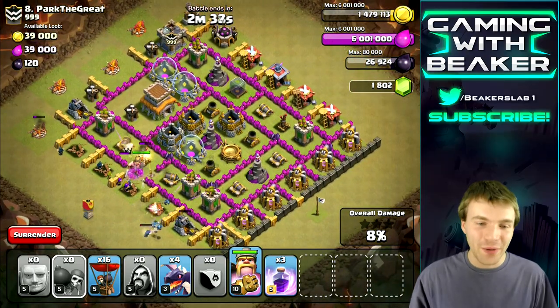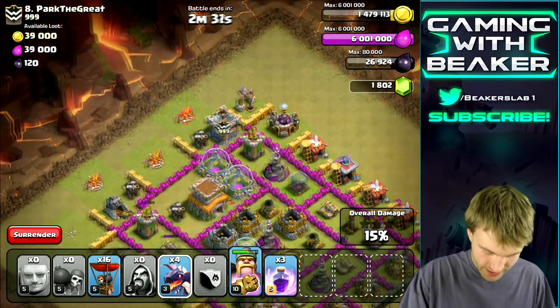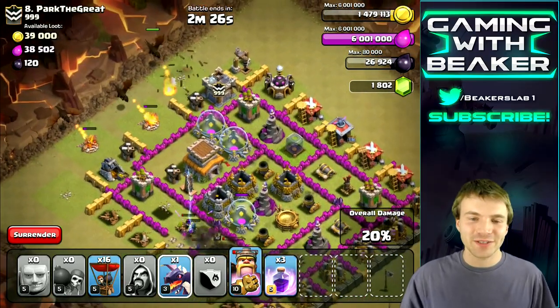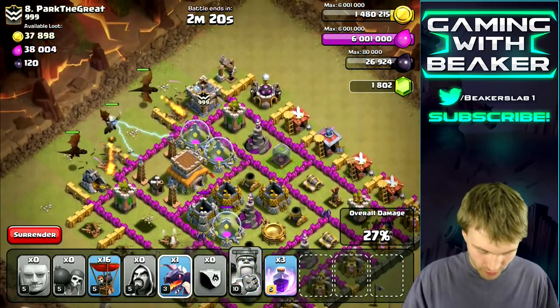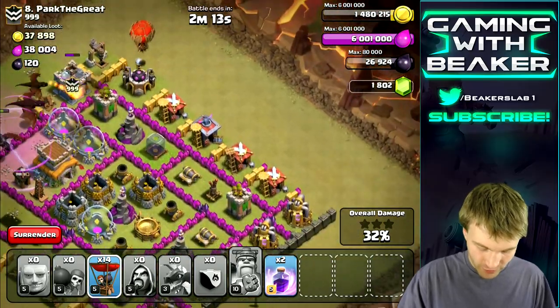See how easy that was? That air defense is down. Now we're going to start dropping the dragons. Two archers came out of the clan castle — those aren't going to do much, and they're gone. Oh, I forgot to use the Barb King ability — that's a bummer. You guys are not going to be happy with me for that one.